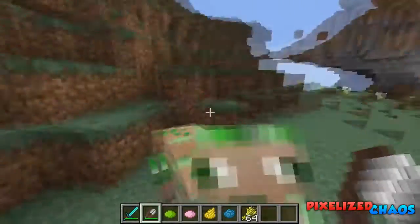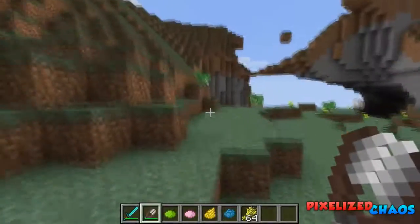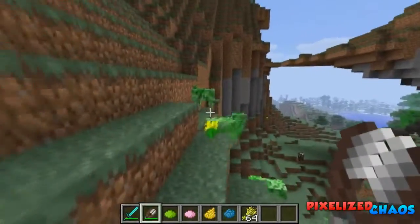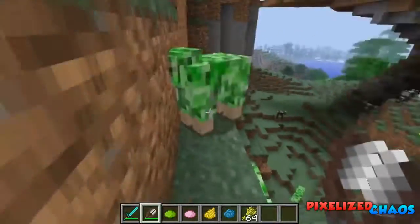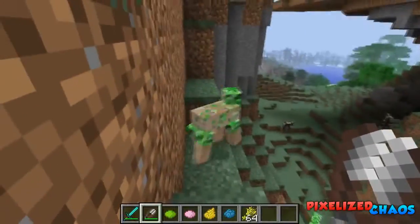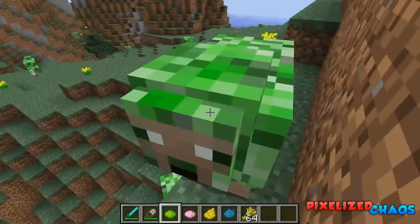If you right-click them, rather than giving you wool they would give you gunpowder. As you can see there's also another texture underneath their wool which looks really really cool.